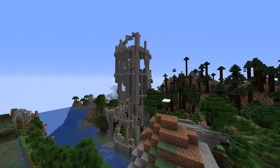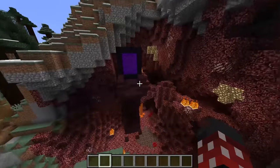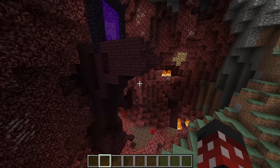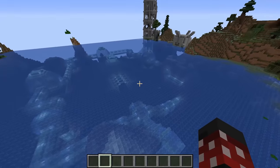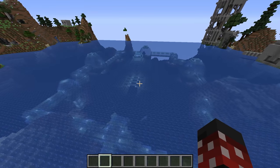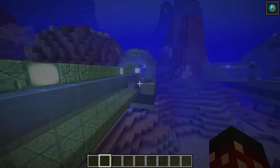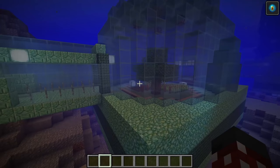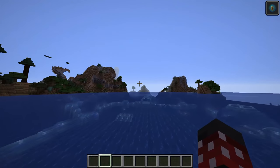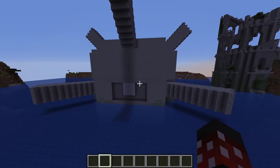Over in this taiga biome, there's the nether portal with the nether creeping into the overworld, which is always really cool — and I'm astonished it took them this long to attempt it. Right next to that is an ocean monument, and they improved on it a lot. It's one big tube-like structure that circles around the entire ocean monument, and it's even livable inside. Back on the surface there's a neat guardian statue, and just a few blocks over is an elder guardian statue twice the size of the regular one — my favorite statue on this world.